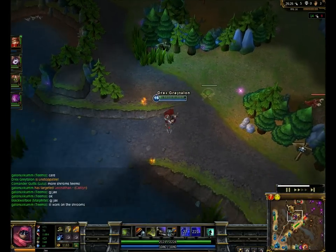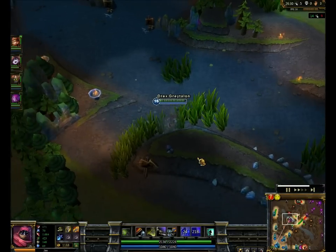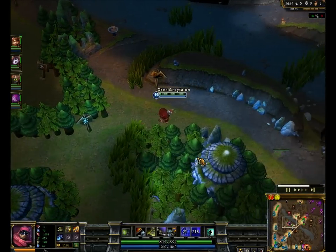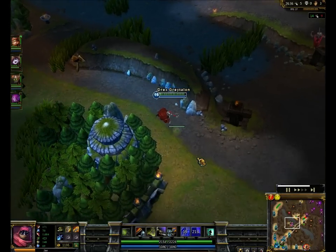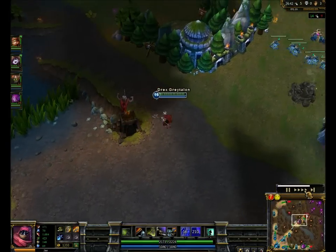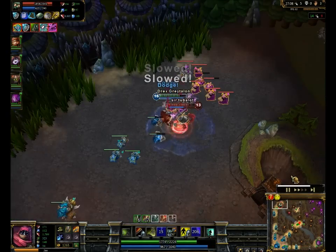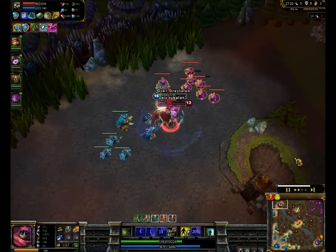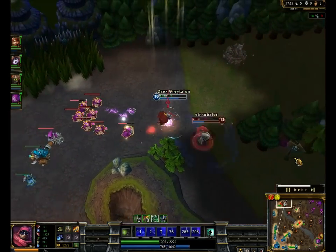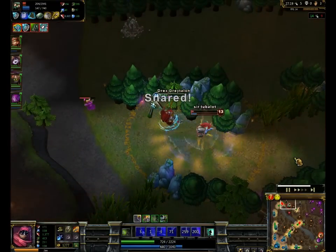Even if they get three kills down there, you give everybody 150 gold — that's still more of a gold advantage that they didn't get. So I go back top to farm more, and Amumu tries his luck at fighting me, and he realizes that even if Jax isn't what he used to be, he still does a lot of damage. So I go ahead and just crush that Amumu — he does get me pretty low though, to be fair.